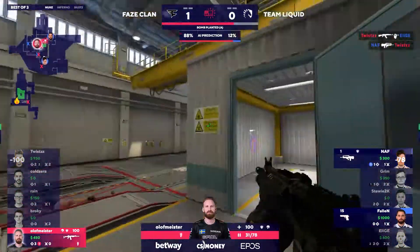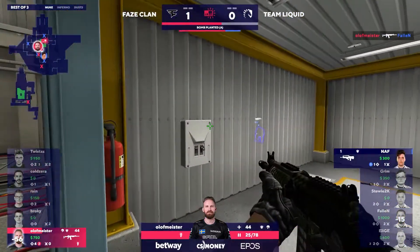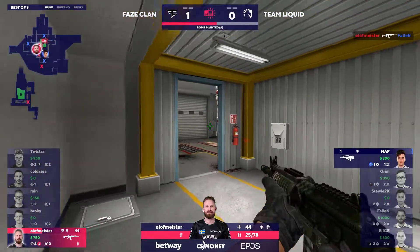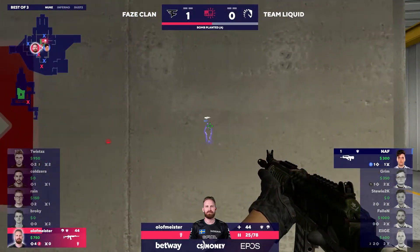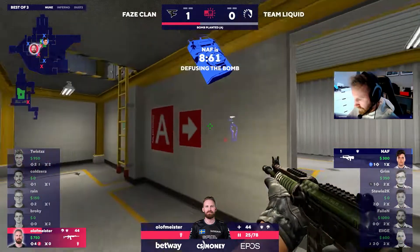Twist — good little kill. Naf actually wins the battle against him. That's a bit interesting. They're very low on health, but he's out in the open, and he does get back around the corner. I thought he was going to get shot in the back. Naf has got one health, and he's got no kit, so it's going to be tricky to try and defuse this for 10 seconds.